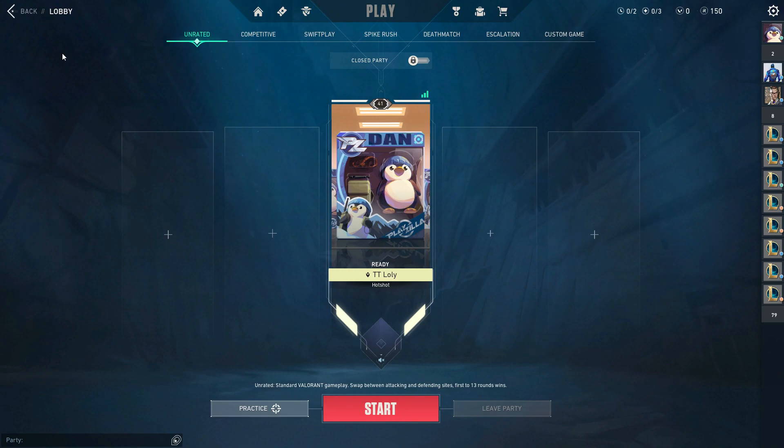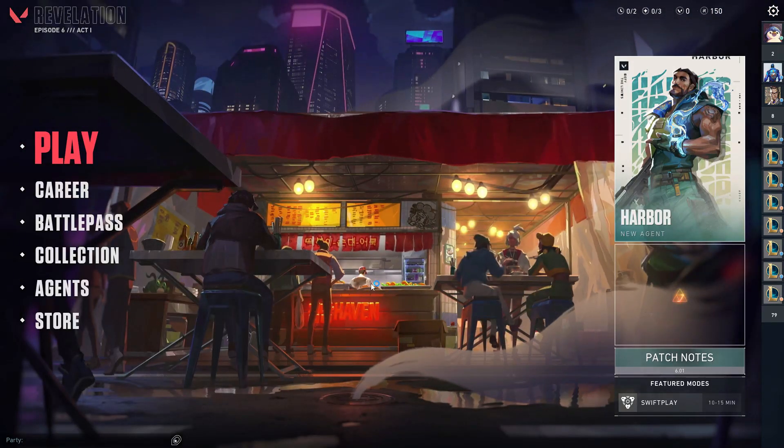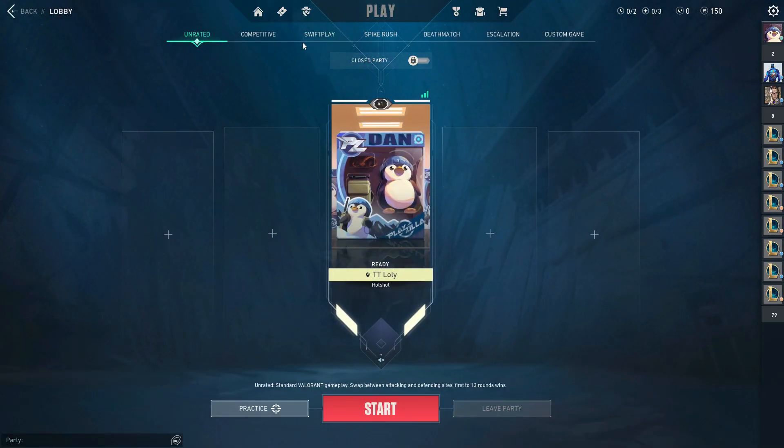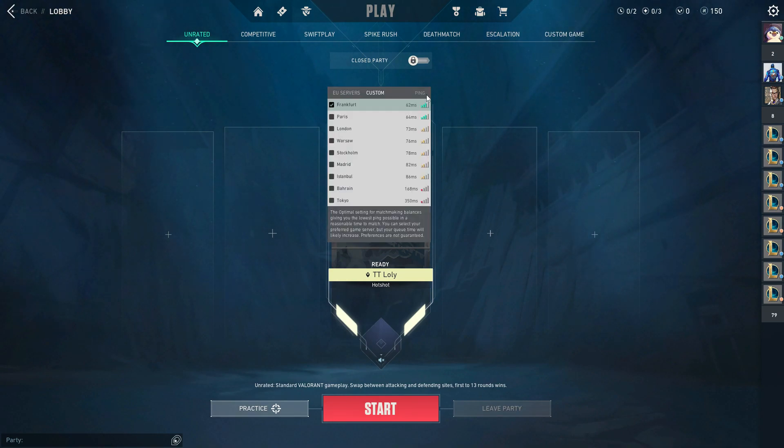There are two methods to fix this: the in-game method and the software method. First, in Valorant, click on Play, invite your friends, and hover over the server icon. You will see all the available servers — for me on EU I have Frankfurt, Paris, London, etc.